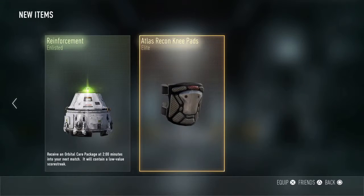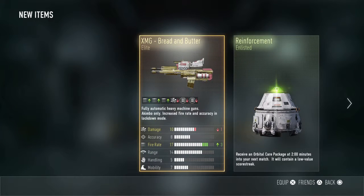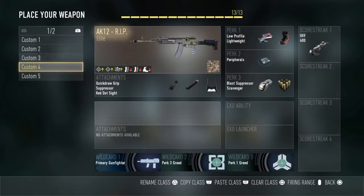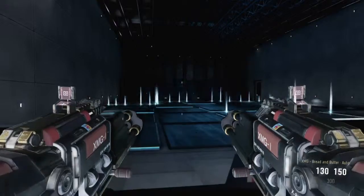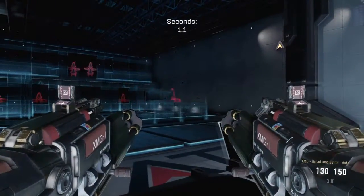But that Elite gun looks sick — Bread and Butter. And I heard that other people get Elite guns like that but it's other food names. Let's try this. But it looks sick.